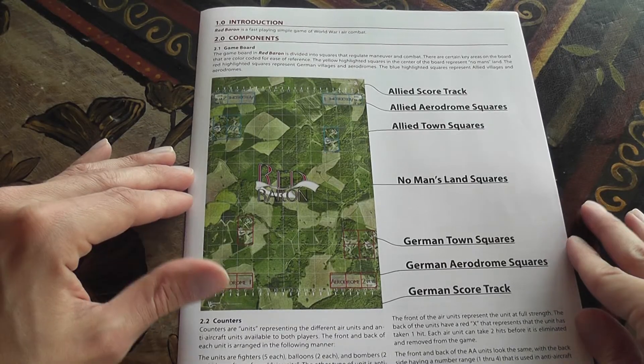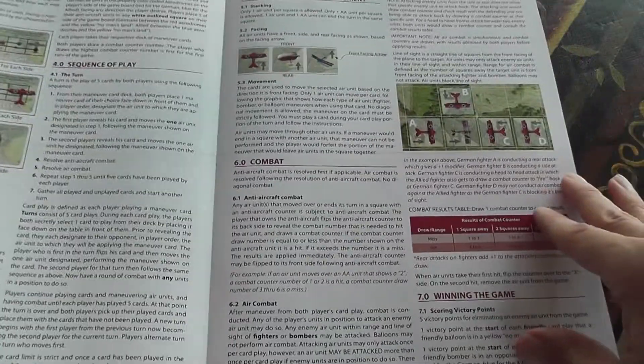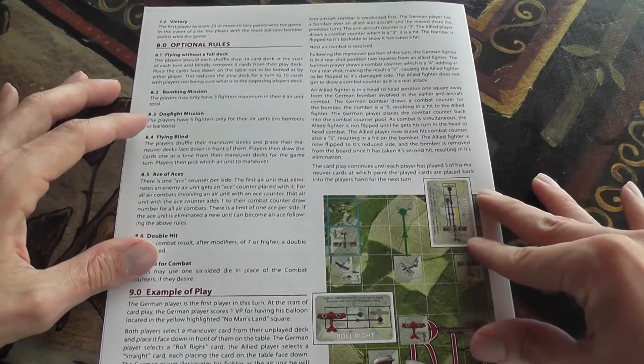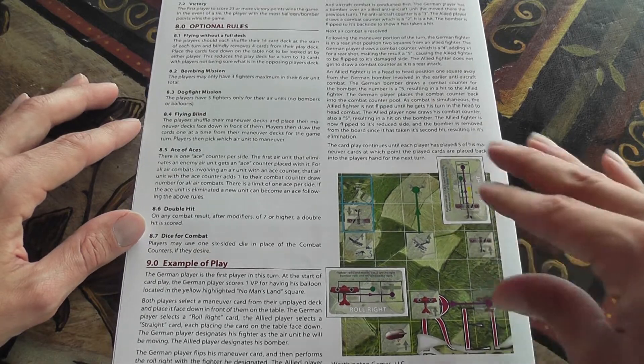The rulebook is very short — it's only a sheet of paper folded in two, with a lot of illustrations. These days I'm suspicious of short rulebooks because the short ones seem to leave a lot of things unexplained. Not here. The rulebook really tells you all that you need to know.